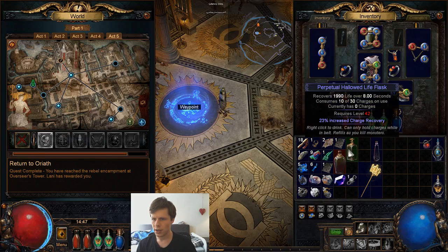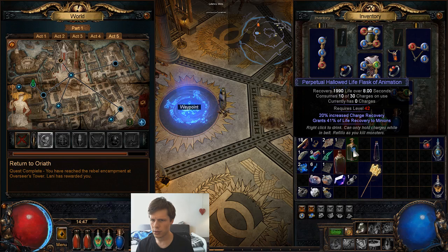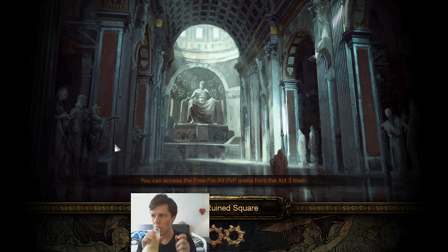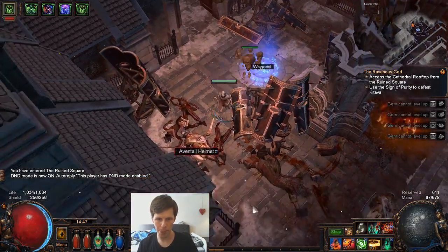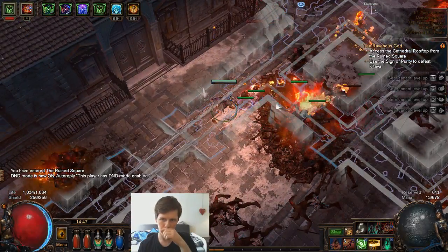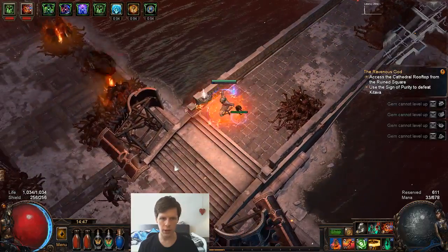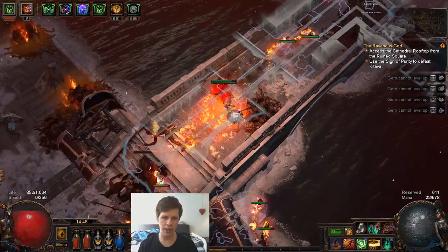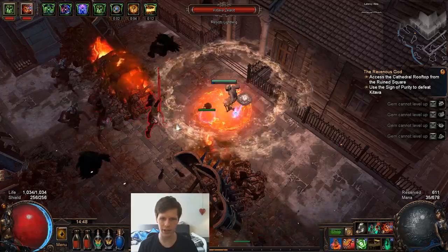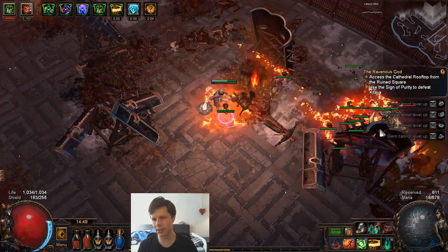We have another augment orb — shock again, we don't want shock. Let's go to the Runesquare. If you go AFK in between, you're gonna lose the zone, which is a little bit annoying because you'll have to kill a lot of mobs again. You really don't want to do that if possible.